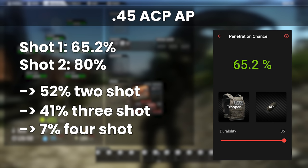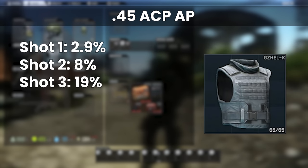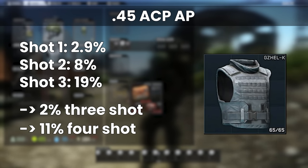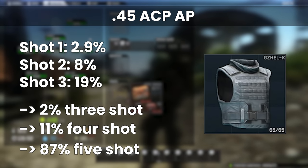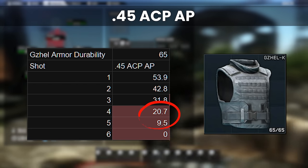With the Gajel, this gets a little bit more complicated because there are more possible outcomes, but broadly there is a low 2% chance for a 3-shot kill, 11% for a 4-shot, and an 87% chance for a 5-shot kill. This is where the lower durability of the ceramic armours like the Gajel and the Tiger are a bit more of a problem, because lower grade rounds eventually chip away and can get through even though they are outclassed initially.